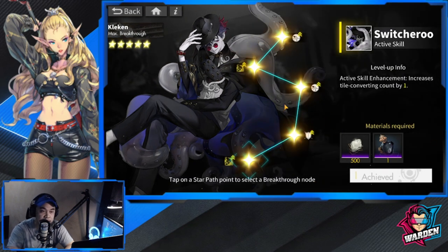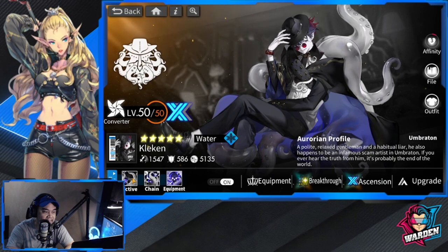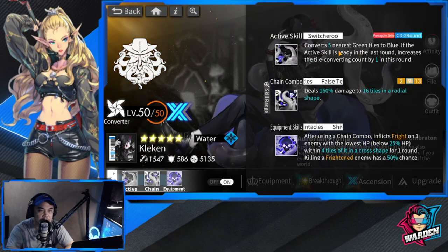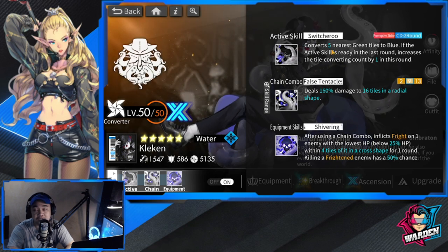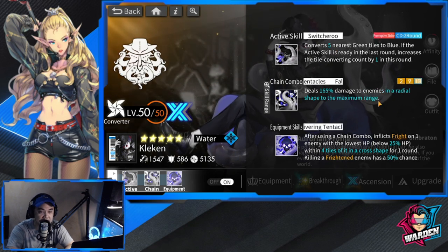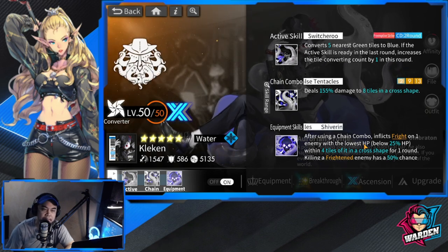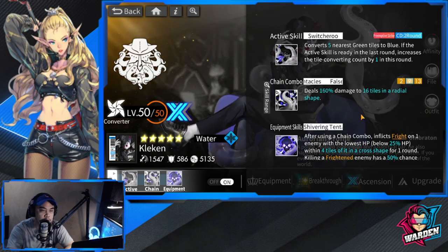That is why you should get Kleken. He is very easy to break through since he's a five-star, and he's an excellent converter - I'd say a very excellent converter. At breakthrough five, he converts five near-style tiles and still deals decent damage for a converter.